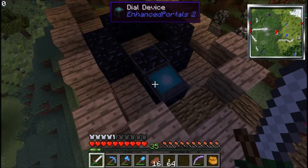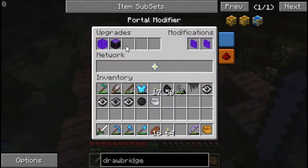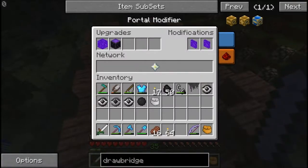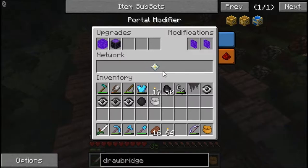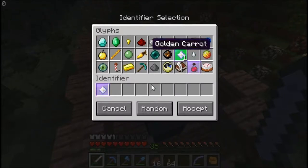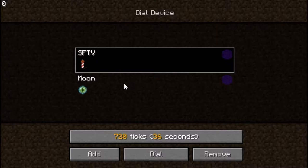I'm gonna go ahead and show you how these portals work. Basically right here with the portal modifier you set up a network, then you can go into the dial device — it has to be somewhat close to the portal — and you can add networks to it. This little symbol here, you can choose the symbol, and then if I was on another portal you would put in the little nether star, do dial, you can give it a name, do dial, and then it'll send you there.